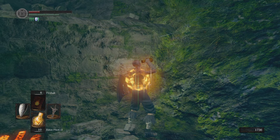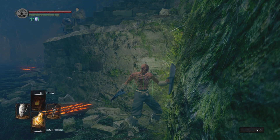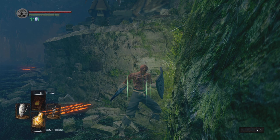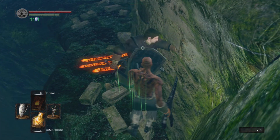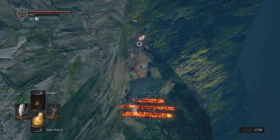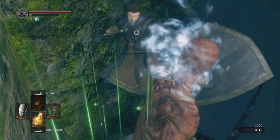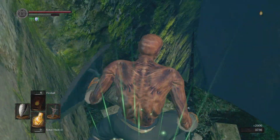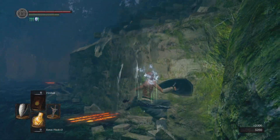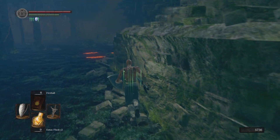Just kind of run over here to this corner and stay here. I like to hold up my shield. Wait for them all to come over, then jump off. Sometimes they'll get stuck and you can just knock them off.